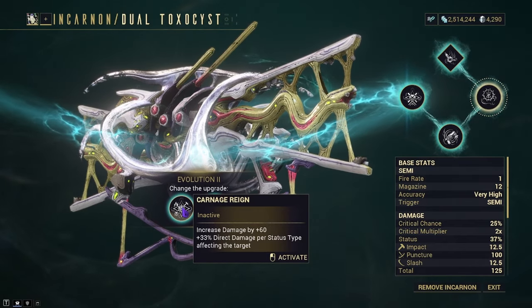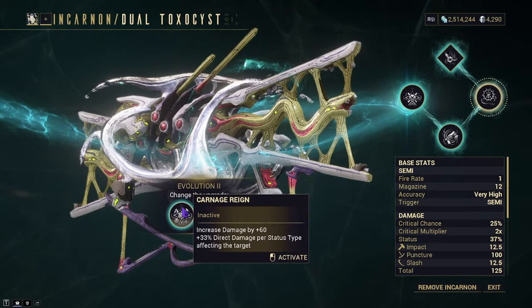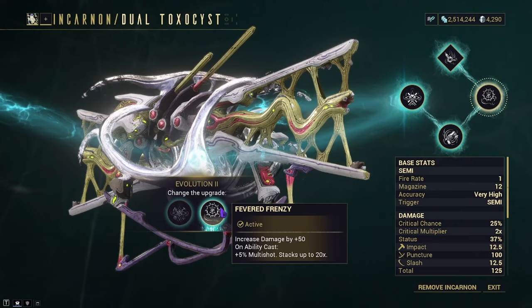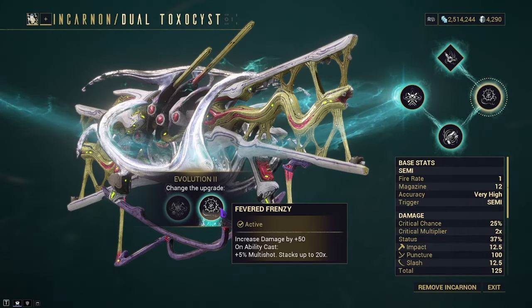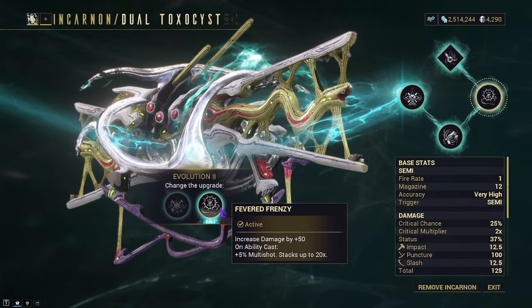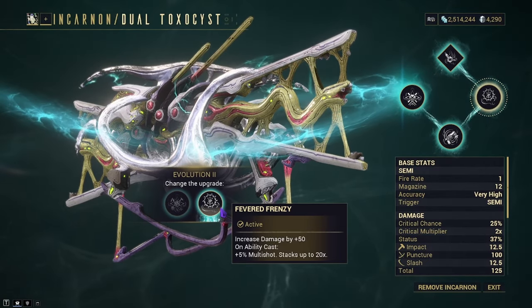With Carnage Rain, you gain 60 base damage and plus 33% direct damage per status effect applied to the target. Fevored Frenzy, on ability casts, gives you plus 5% multishot stacking up to 20 times, but it gives you a flat 50. Fevored Frenzy stacks additively with multishot like Galvanized Diffusion, Barrel Diffusion, and Lethal Torrent.